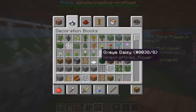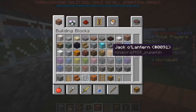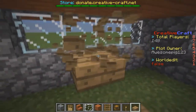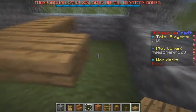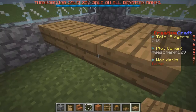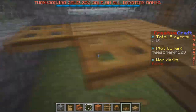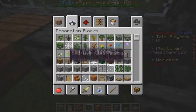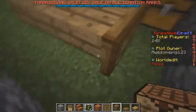The next thing is we're going to decorate downstairs to create a kitchen kind of look. So what you want to get is some slabs like this and build them across from this side here. Then you want to get a trapdoor and place it here. You can put decorative items back here — I like to put that round element in there, which looks cool.